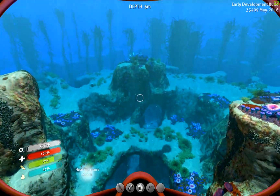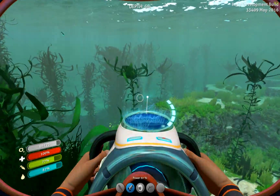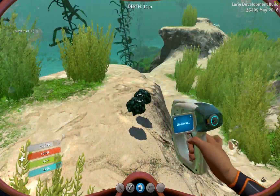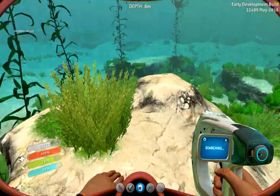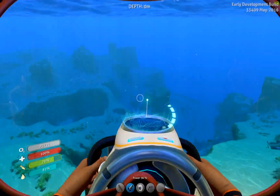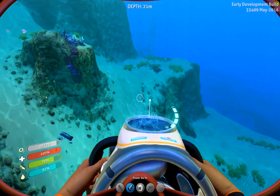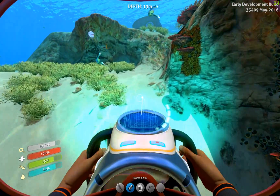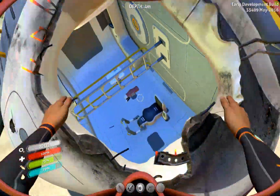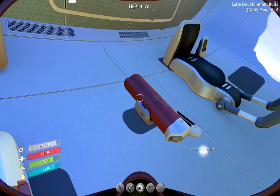I think one of the best spots I had was actually out, kind of near the floating island — it wasn't actually underneath it. Hey, another survivor! Could it be a survivor? Nope. Not like that. I wish you could do something in here. Take the power cells. Oh well.